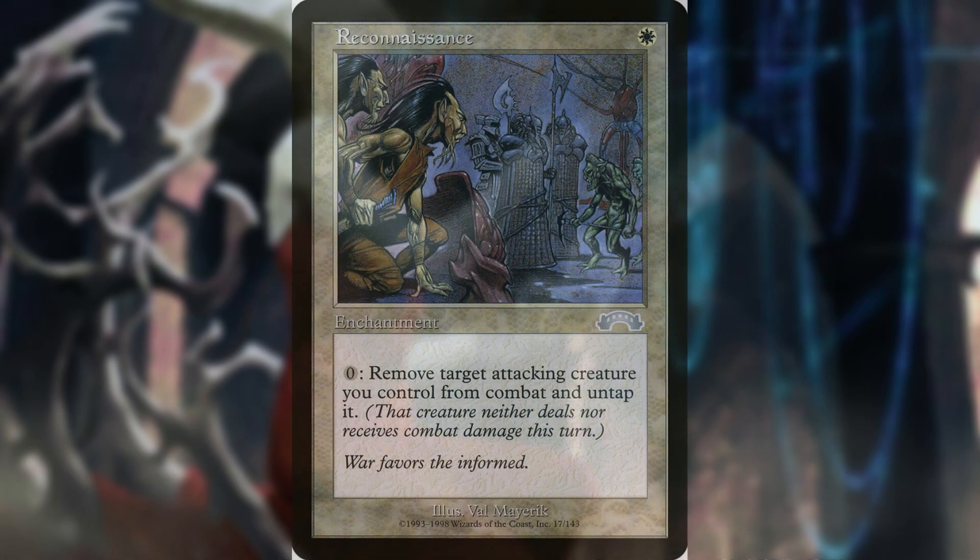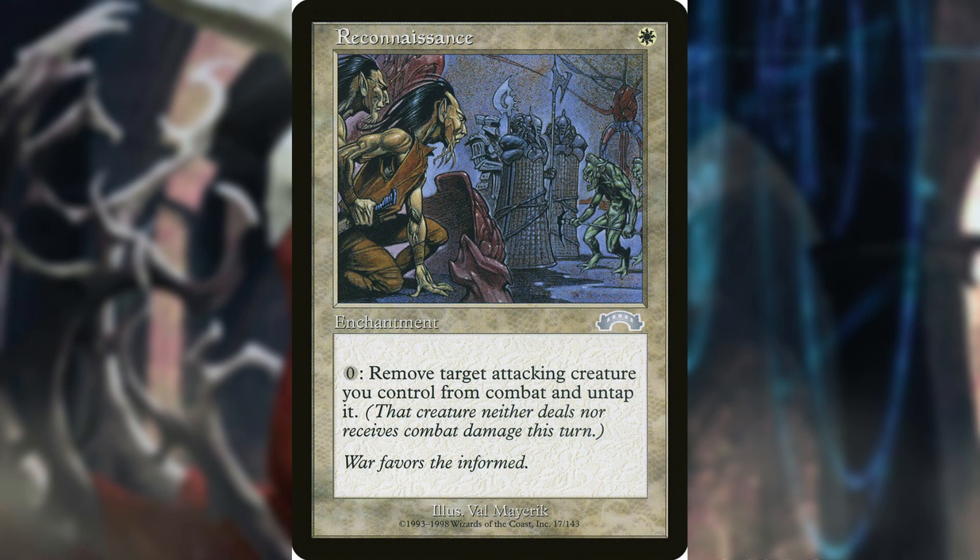Reconnaissance is an enchantment: pay zero — remove target attacking creature you control from combat and untap it; it neither deals nor receives combat damage this turn. You'll never be afraid to swing in without hesitation when you can collect your attack triggers and then pull creatures back before the damage phase for pseudo-vigilance, or save the ones you don't want dying while blocked. You can even make deals with people using this as leverage, or if you're not feeling nice, just send a few undead messengers to their face. Don't forget about the pre- and post-combat phases where this can be activated as well.